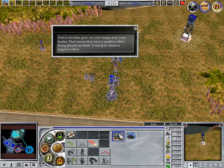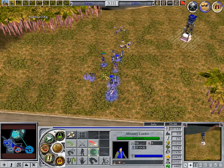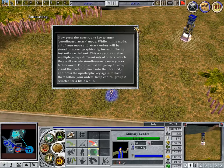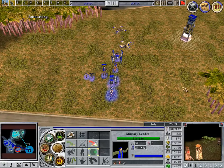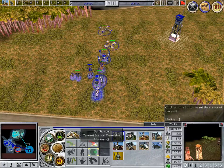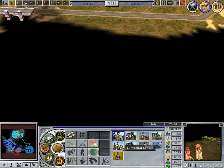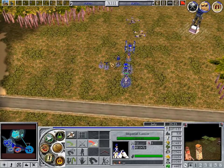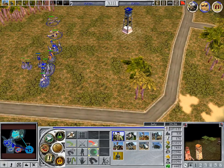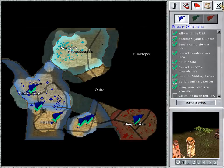Notice the blue glow on your troops near your leader. That means they have a positive effect being applied to them. Now press the apostrophe key to enter coordinated attack mode. While in this mode, all of your move and attack orders will be stored on screen graphically instead of being instantly carried out. This way, you can give multiple groups different sets of orders which they will execute simultaneously once you exit tactics mode. Just tell group one, group two, and the leader to move into the Incan city and press the apostrophe key again to have them follow your orders.